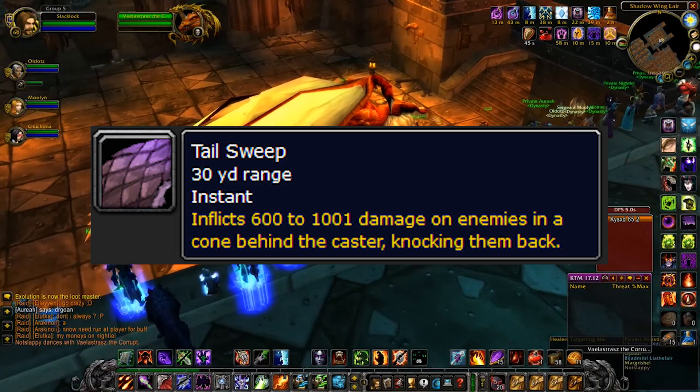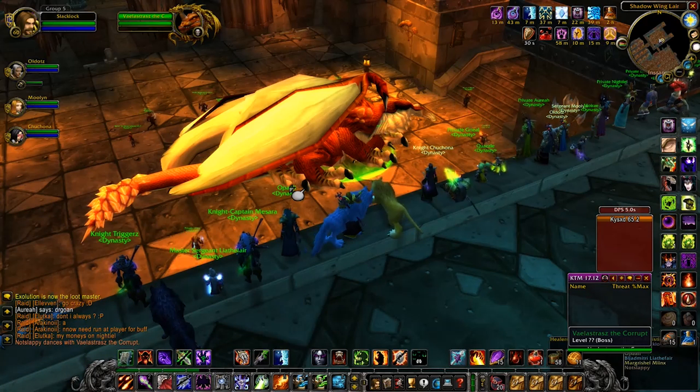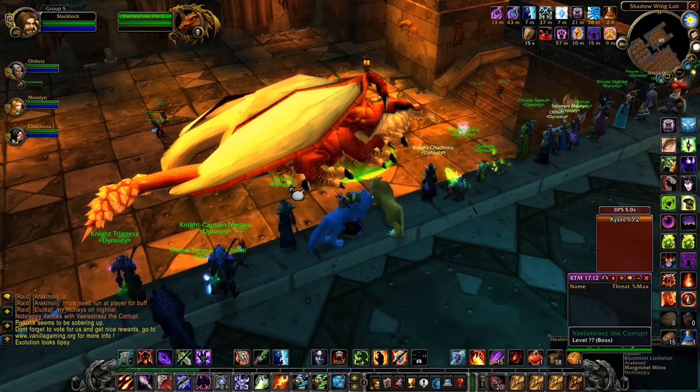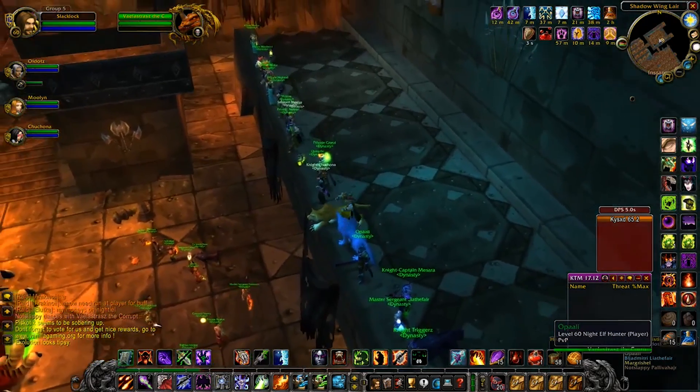Vaelstras also has a Tail Sweep — same as with any other dragon, don't get hit by the tail. This inflicts about 600 to 1,000 damage in a cone behind him with a knockback. The last ability is his Fire Damage Aura, doing about 300 to 700 damage per tick. The best way to deal with it is having a priest in each group cast max rank Prayer of Healing since mana regen is essentially unlimited. Shaman chain heals and druids spamming Regrowth, Rejuvenation, and Heal should also work.